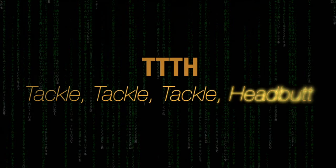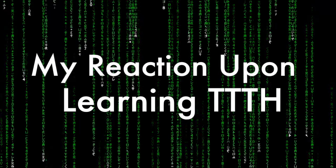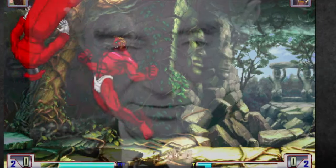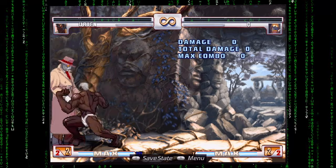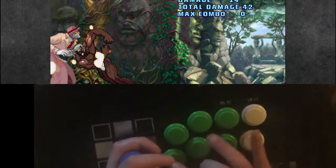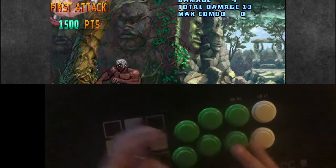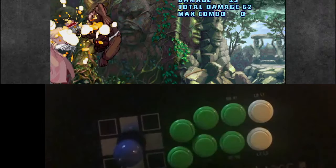Now for the real shit — Tackle Tackle Tackle Headbutt. This combo eluded me for nine years. Thank you Keychain and Telesniper for finally teaching me. Now I am become Death, the destroyer of worlds. I've only ever seen this combo done on Q, Chun, and Shotos — it probably works on a few other characters. It's not easy to do. You have to charge partition the headbutt similar to the Kuroda combo, where you either rock the stick to up back or keep it straight back during the launcher.